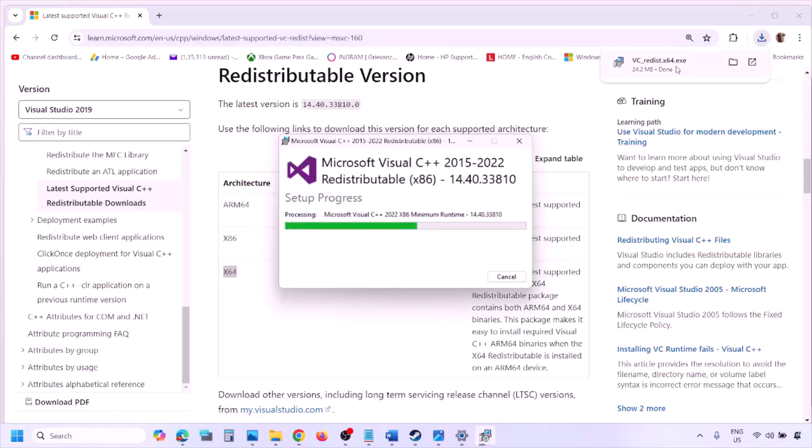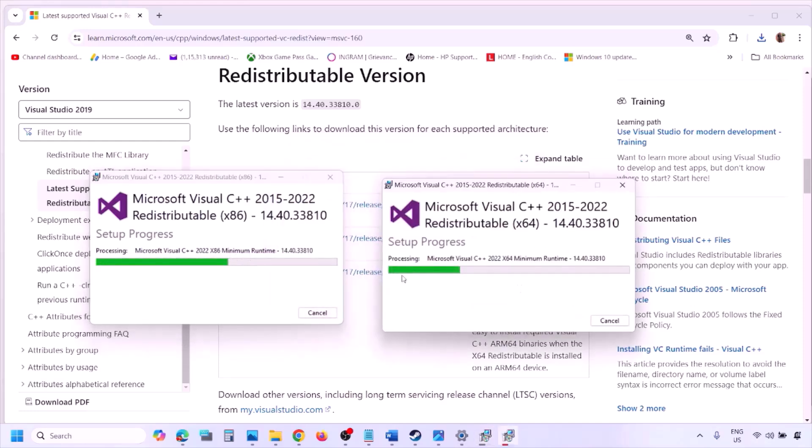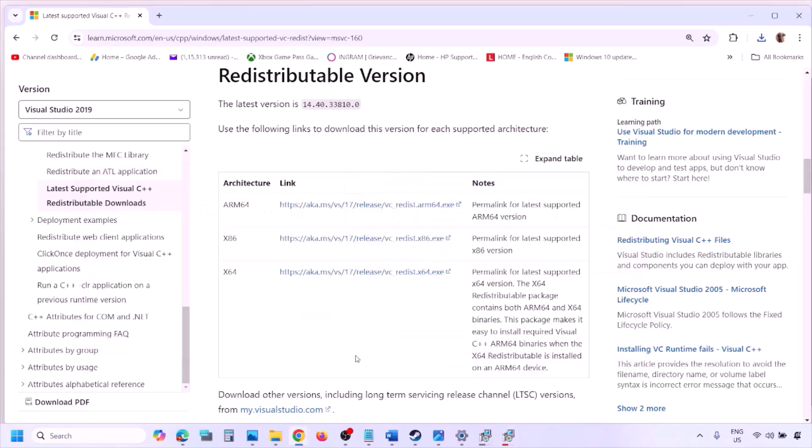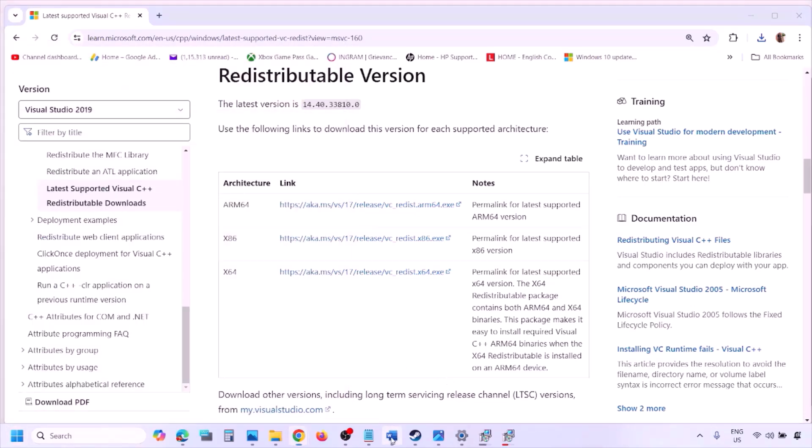Run the x64 EXE file as well. If you see the Repair option click Repair; if you see Install click Install. Click Yes to allow and let the installation complete. Make sure both x86 and x64 are installed. Once installed, restart your computer — a restart is required after this. After the system restart, launch the game and check.